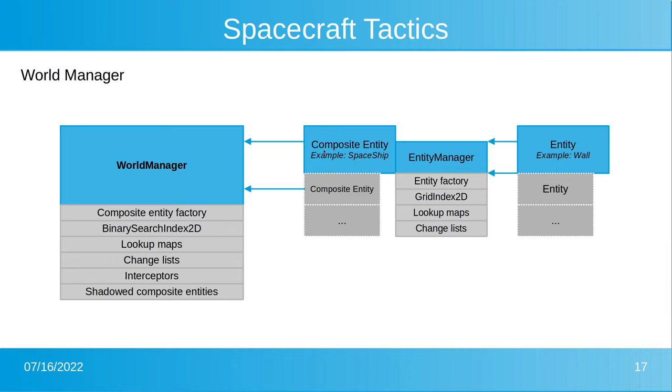The world manager itself manages composite entities with a factory for composite entities, another type of index, lookup maps, change lists, interceptors to get callbacks when entities are created or deleted, and the possibility to shadow composite entities. For example, when you enter a lobby and load your ship but haven't entered the game yet, the ship entity is already in the world manager but is shadowed — it's not in the game yet.